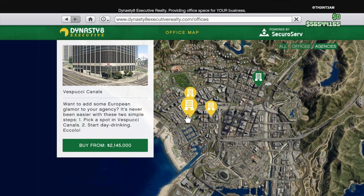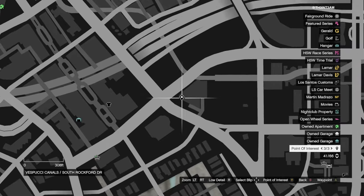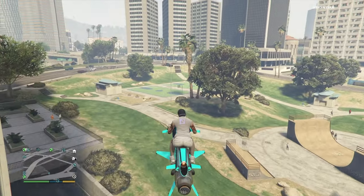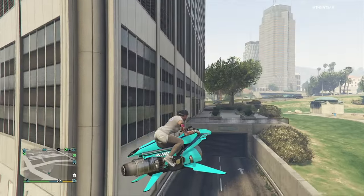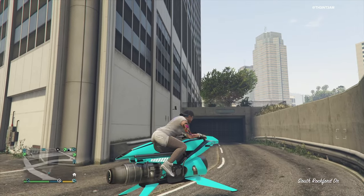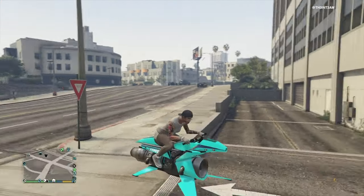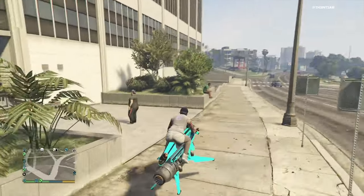First up, we have the Vespucci Canals. This is one of the cheapest locations and will set you back a little over $2.1 million. This location's garage is hidden behind the building and has a mini parking lot attached to it, perfect for a Terrorbyte or MOC. However, there is a tall cement barrier on the right side you could bump into — not a big problem, but something to think about. The main entrance is on the corner. You won't get any parking spaces, but the sidewalk's pretty wide.